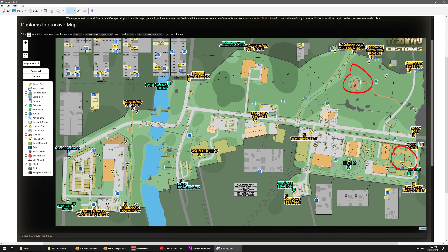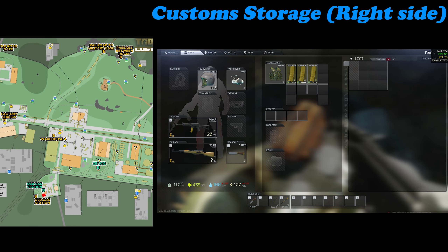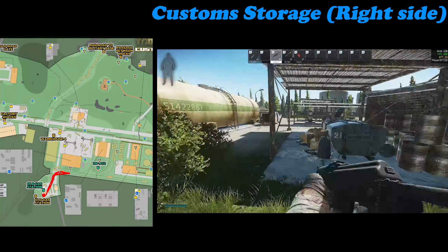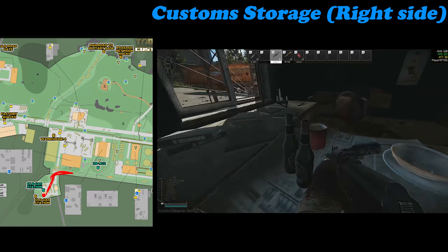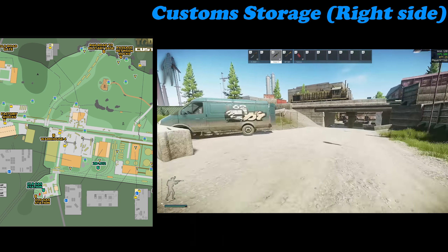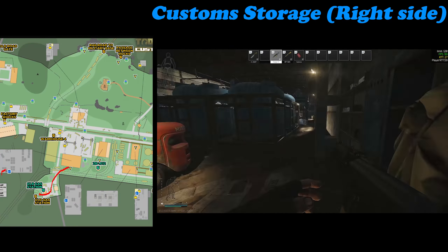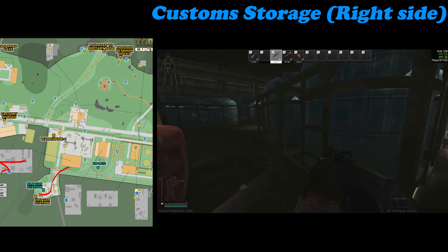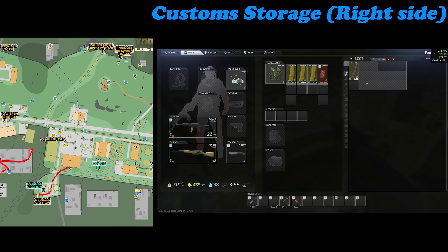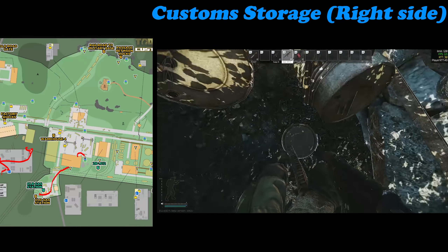Now we're going to be talking about the right hand side of the map — the radar tower side, or where the storage containers are. I'm going to base it on starting near the old gas station, as that is a scav spawn you can get relatively easily, so it's a good starting point. Moving from there, checking the med pack at the back is a good idea. Moving through, you'll hit this building — as soon as you enter there will be a jacket, and there are weapon crates here too.